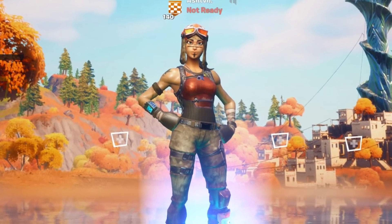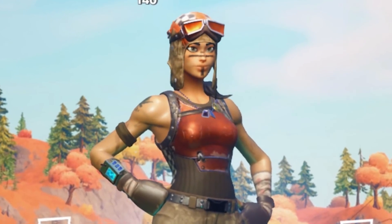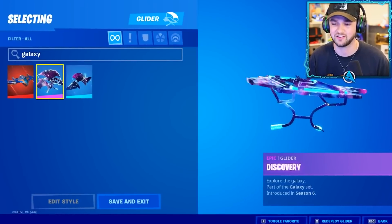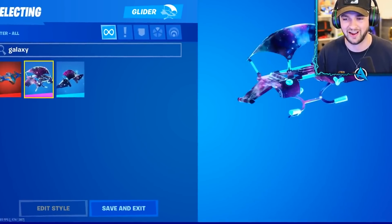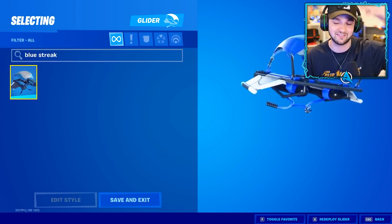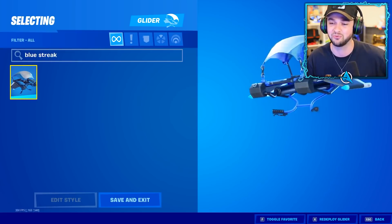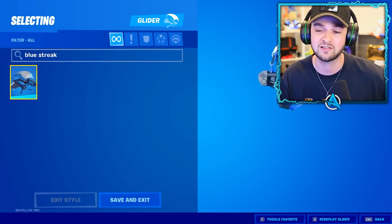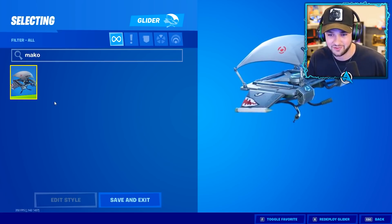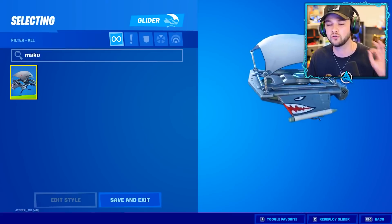The next famous YouTuber's locker we're going to be reviewing is actually Ali A. I know Ali A's been playing since Season 1, but I don't know if he's got any rare skins or what's in his locker. Starting off with the gliders — he's got the Galaxy glider from the Galaxy skin, so now we know he's got the Galaxy skin. He's got the Blue Street glider, which is part of the Blue Team Leader set, so Blue Team Leader is confirmed. That's already two exclusives. He's got the Mega glider as well, a Season 1 glider — this is actually a rare glider.